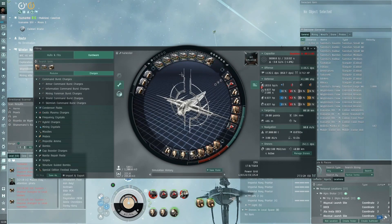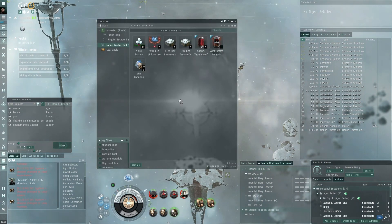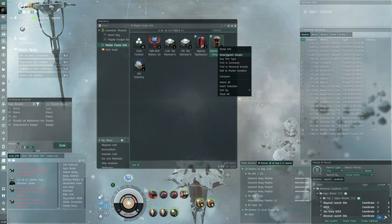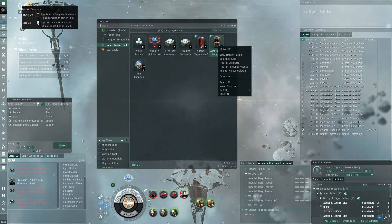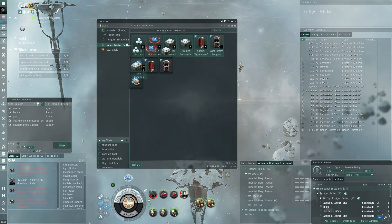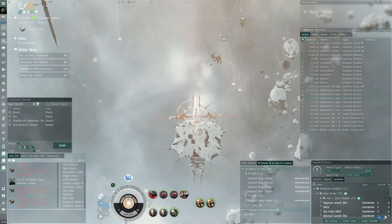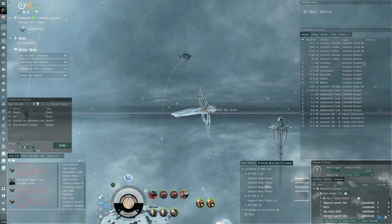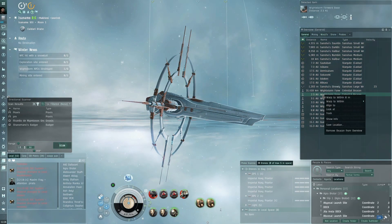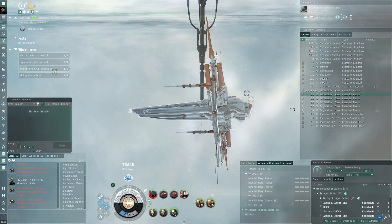Overheated we do quite a bit of damage — almost 1.3K DPS. We got 12 million and a Sunyata booster with heat damage modifier. Can't use it because I already have a booster active from login rewards. We'll grab this loot and the mobile tractor unit. I'm quite curious which sites have NPCs still in them, because I'd really like to do one solo — that would be nice.